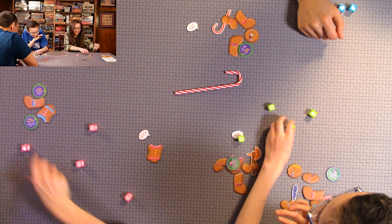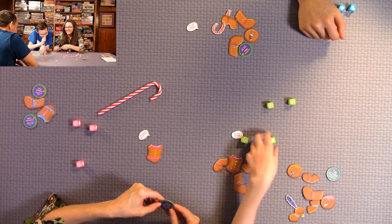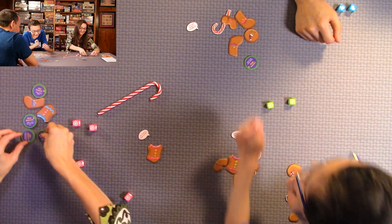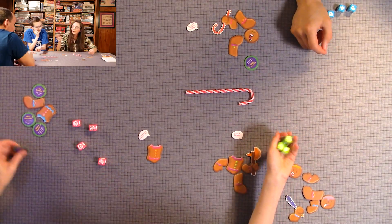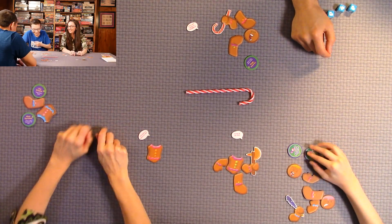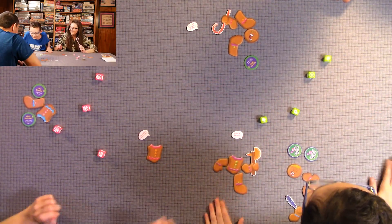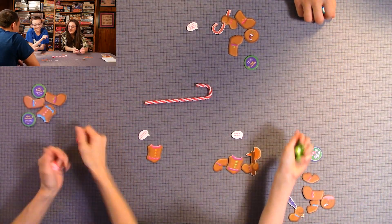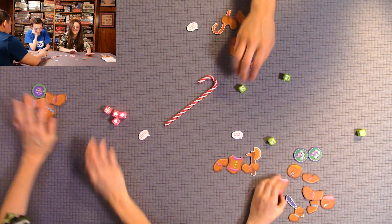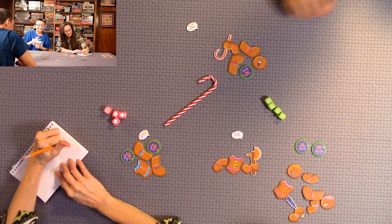After intense rolling, a player takes a special treat that reads 'steal a trophy and place in your score pile.' Quentin ends up the last gingerbread man standing, which earns him extra points for each remaining body part. He has a lot of parts left — that's a lot of points.